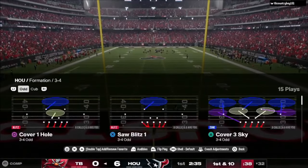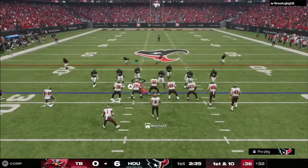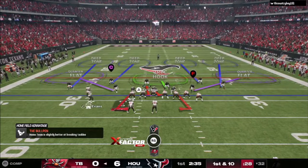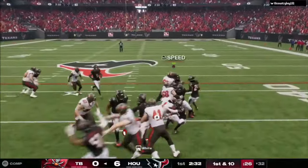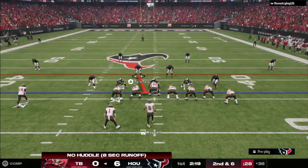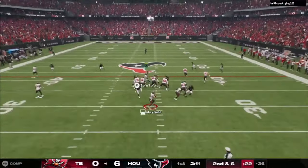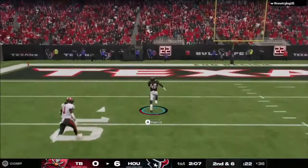I end up scoring after he gets the pressure. It's just so simple — just send the pressure and see how they respond. You don't have to blitz; you can play cover four quarters. But what's great about this setup is they have to respect the blitz, and someone's coming in if you blitz all your guys. He's got nowhere to go with the ball. He ran it for four yards. I go with heavy pressure again, he tries another play-action situation, and I get an interception and get the ball into the end zone.